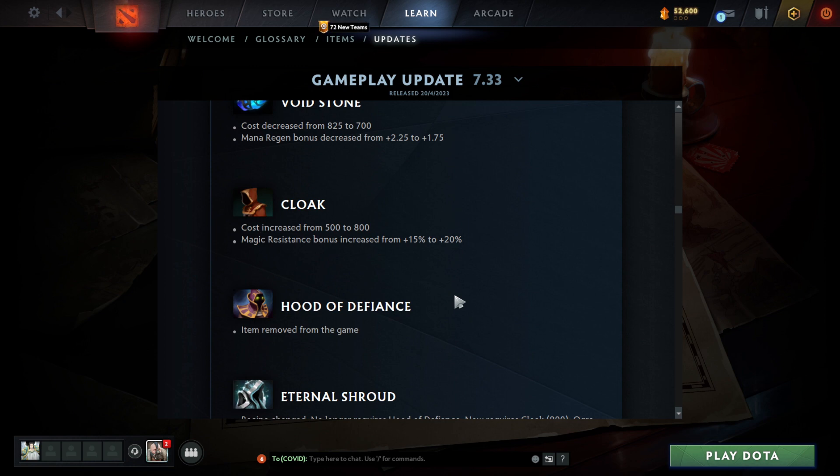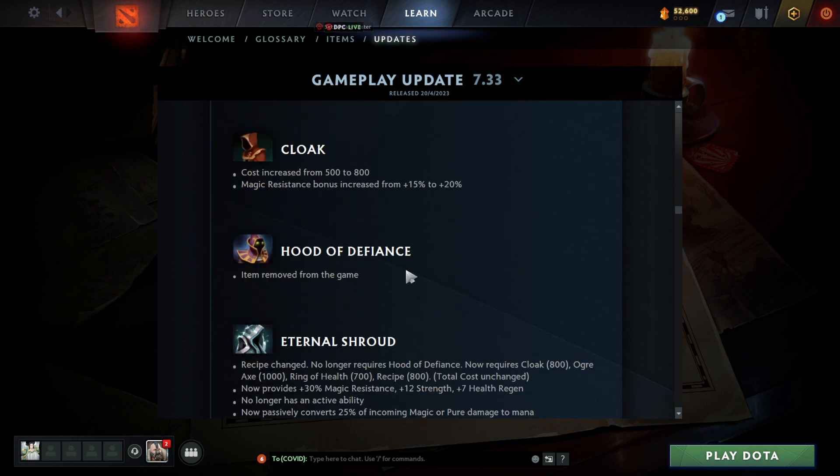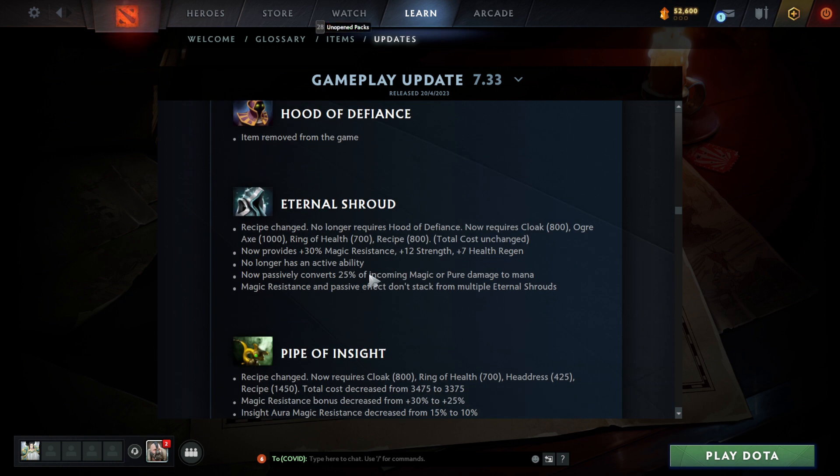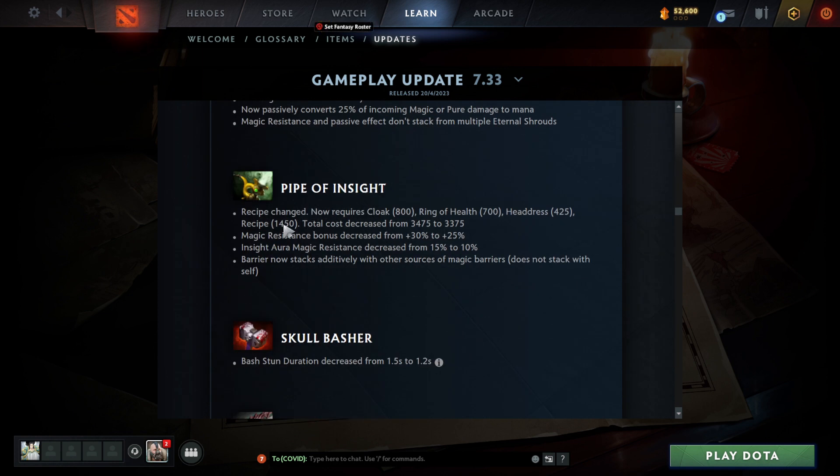Hood of Defiance was removed from the game. It's now Eternal Shroud, which I'm kind of cool with — Hood was a really old, boring item. Eternal Shroud no longer has an active ability; it now passively converts 25% of incoming magic or pure damage to mana. That is really strong. Passively 25% is just ridiculous — this is probably going to be the go-to item on Pudge.